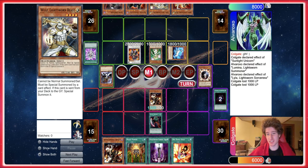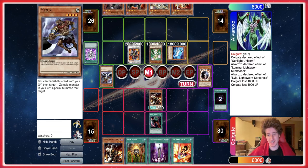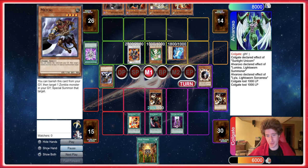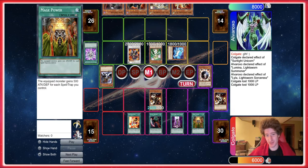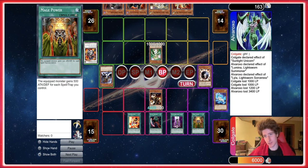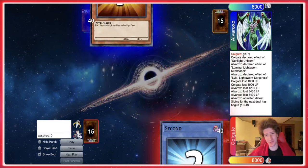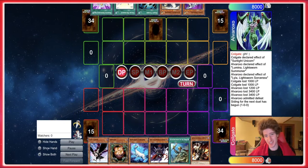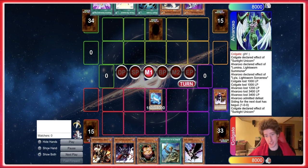We go up to 2000, then 2400, and now up to 4800. We can attack four times, which we would lose to Honest on the spot — we got to admit that. However, there is no Honest, so we're fine. They're gonna go set Typhoon, pass. We summon Sunlight Unicorn again — we miss. We're just straight up playing Decoichi in here.